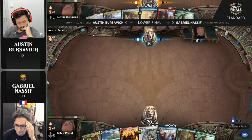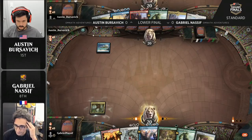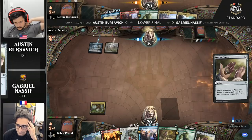Let's get things underway here in the lower final, Austin Versavich against Gabriel Nassif. We'll see how things pan out as this game opens up. There is a setup phase, typically, with this Four-Colour Adventures deck — and there's a tidy rip from Gabe off the top there: that Lucky Clover. Very, very fortunate indeed.